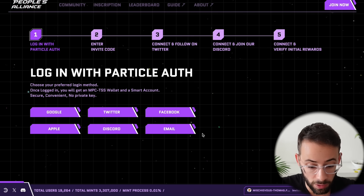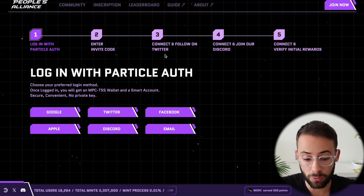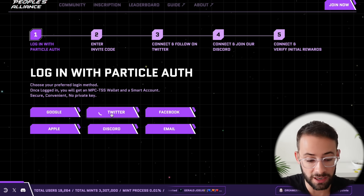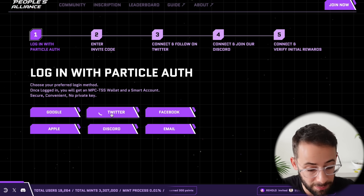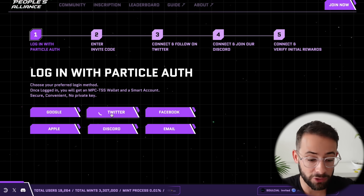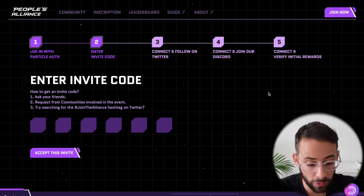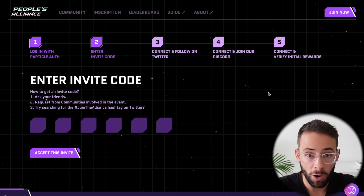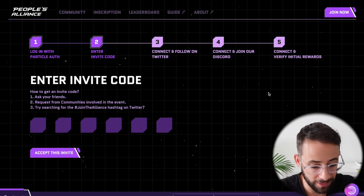The next step is to log in via one of these methods. However, remember in steps three and four, you are still going to need to connect to Twitter and Discord. So I'm just going to go ahead and try to connect via Twitter. There's been some network latency this morning because a lot of people are trying to do this at the same time, so you might get an error and have to refresh the page and try a few times. Once you connect your Twitter and get to this step, you have to input an invite code. I'll post some down below, and other people feel free to drop them in the comments as well.